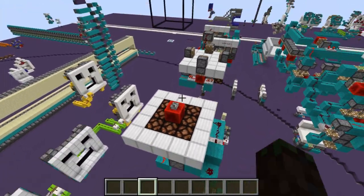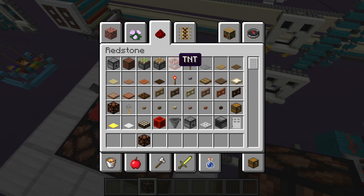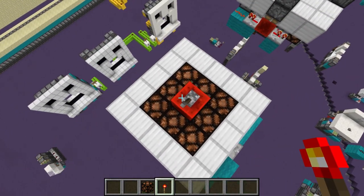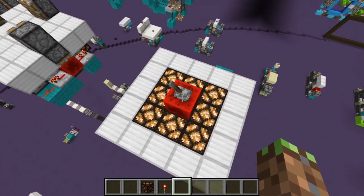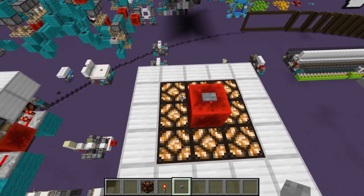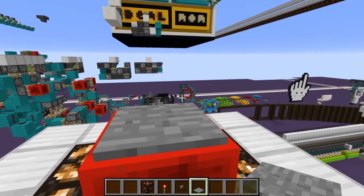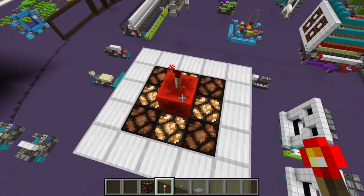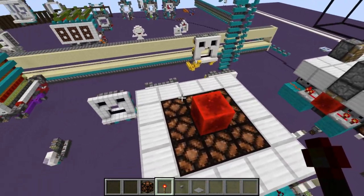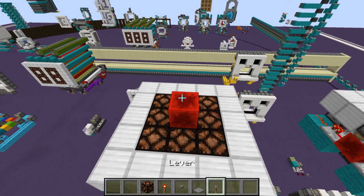First one - we have a normal redstone block that powers things beside it. We have a lever on a redstone block and we can turn the lamps on below it. It doesn't only work with levers - we can also do buttons, pressure plates, and torches. We place the torch, it turns on; we break the torch, it turns off. This does use a BUD, but I'm not going to tell you what kind until we start building it.